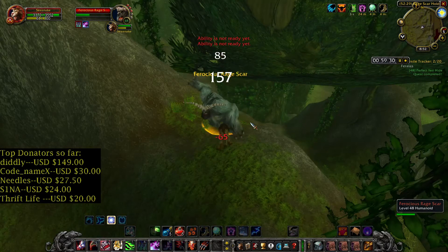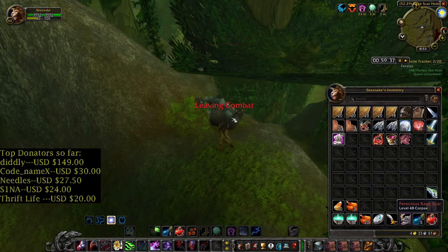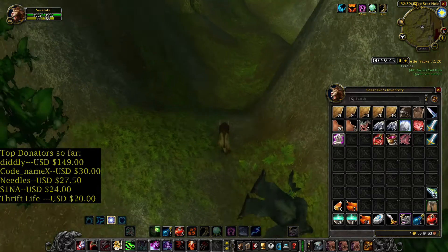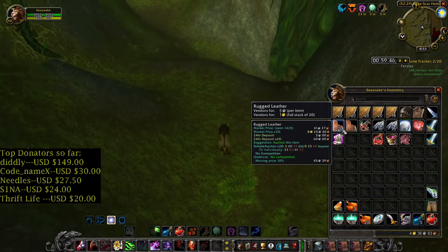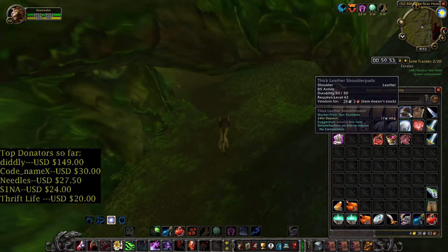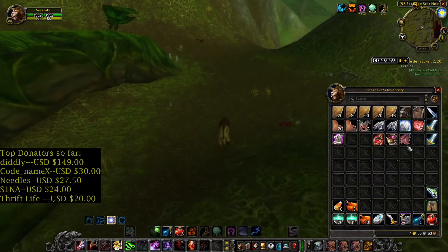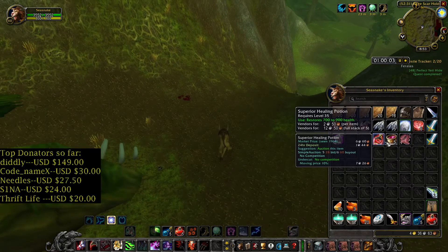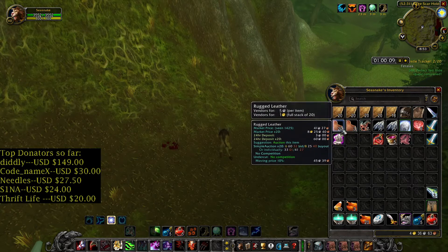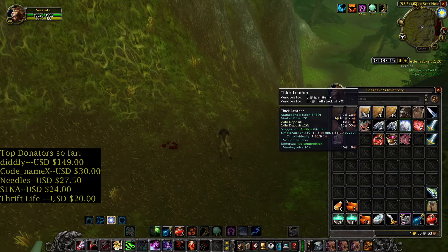So about this spot — it's a great spot if you need Thick Leather. If you don't need Thick Leather, go somewhere else, because I'm not getting much Rugged Leather. As you can see, I managed to get almost 100 Thick Leather: 98 Thick Leather, 23 Rugged Leather, 7 Thick Hide, 10 Wicked Claw. I also got some gray items, a dagger, two swords, quest items, water, food, one potion, and one Scroll of Intellect. I'm going to use this Rugged Leather to make Runecloth Bags on my Warlock, and I will try to sell the Thick Leather on the Auction House. Let's go to Orgrimmar.